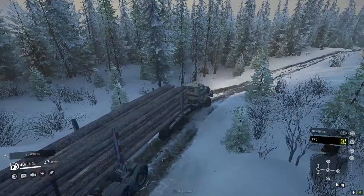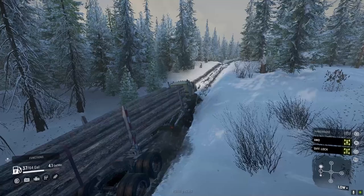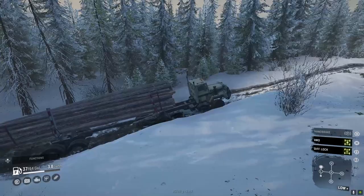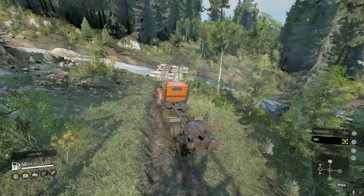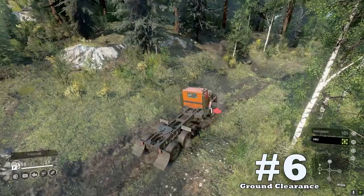Upside number five: utility. Like the GMC and the FleetStar, the PayStar can use a crane, a sideboard bed, and attach a hitch trailer, giving it great utility. This adds even more value to the vehicle, especially for those who love using cranes for cargo loading. The 5070 can use mostly all add-ons and trailer attachments — in short, it basically can do it all.